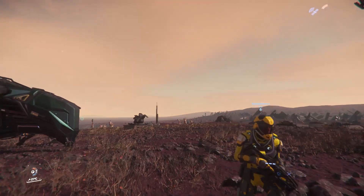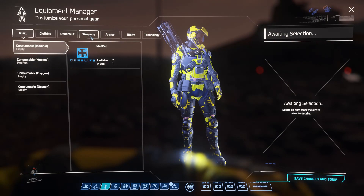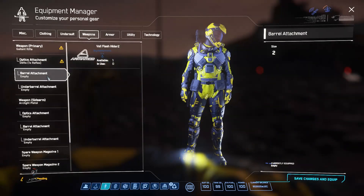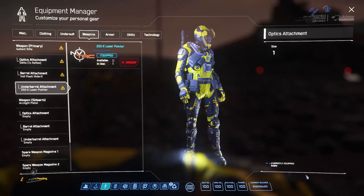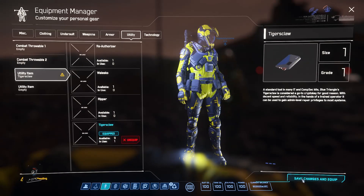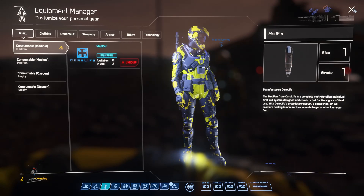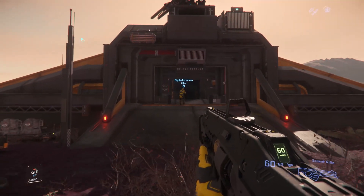The first thing you want to do is get all set up. Go ahead and pull up your equipment manager. I always start by making sure my rifle is equipped and any attachments I want. Make sure you have your sidearm. Then I always like to make sure I've got my crypto keys equipped. And of course, make sure you've got your med pens equipped as well — if you get shot, you're going to need to run back, use one of those, and revitalize before you continue.